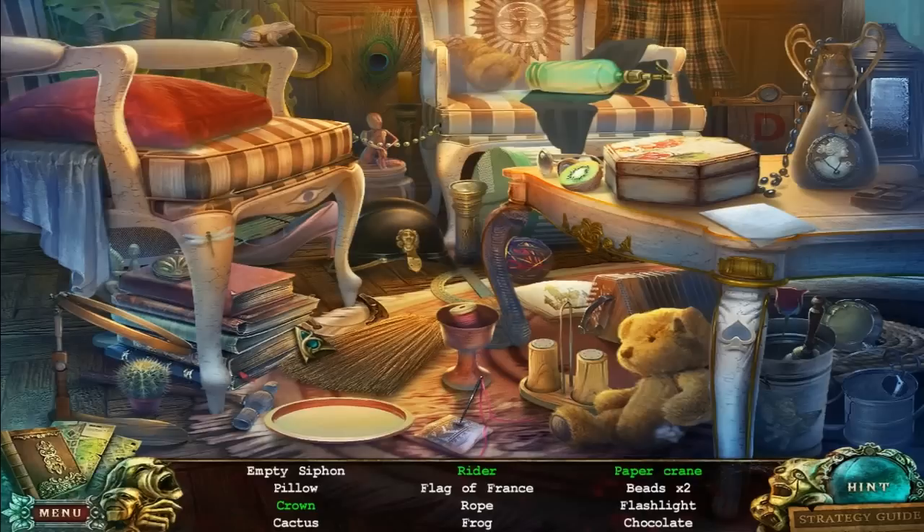Empty Siphon, then Pillow, Crown, Cactus, Rider, the Flag of France, Rope — I just saw the Rope, Jesus Christ. Anyway, let's keep reading. Frog, Paper Crane, Two Beats, Flashlight — the first thing I saw — and Chocolates. I don't see any fire extinguishers in the list, so probably I'm not supposed to find it immediately. I see some backtracking coming up.